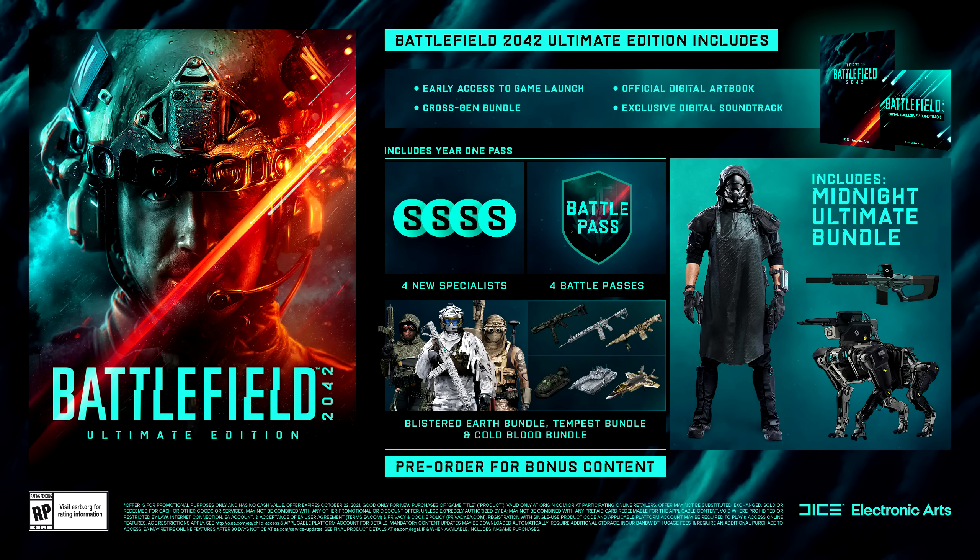Now we come to the Battlefield 2042 Ultimate Edition pre-order bonuses. This version features everything from the standard edition and gold edition, with ultimate-exclusive items too. You gain access to the official digital art book for Battlefield 2042, along with the digital soundtrack to the game — something I am very keen to listen to. All of the cosmetics from the gold edition, but the ultimate edition also grants you access to the Midnight Ultimate Bundle: a very cool skin for one of the specialists, their weapon, and of course their robo dog lad too.